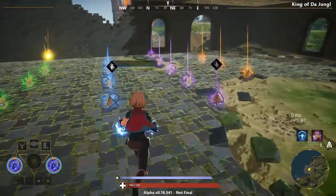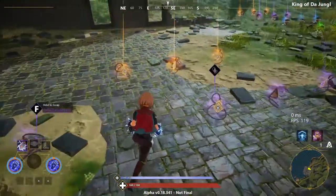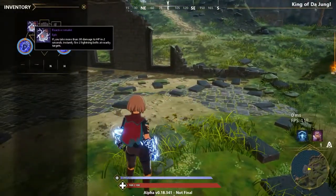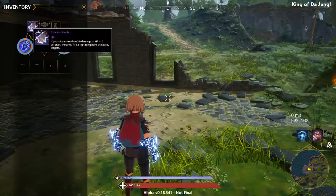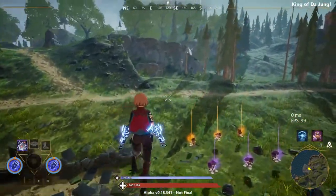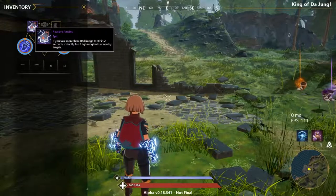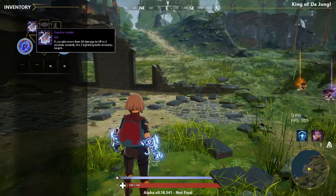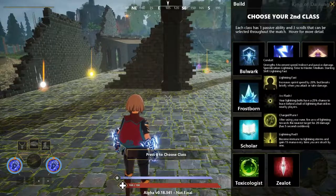Next, we'll go over the amulet that goes with the Lightning Gauntlet — this is called the Reactive Amulet. It's more of a defensive amulet than an offensive one. If you take too much damage in less than two seconds, it'll instantly fire two Lightning Bolts at nearby targets. The damage these Lightning Bolts do is fixed and is not affected by the Gauntlets you're wearing.